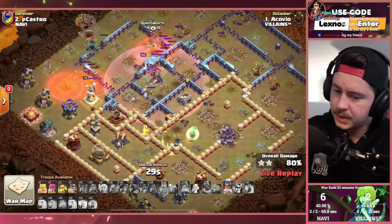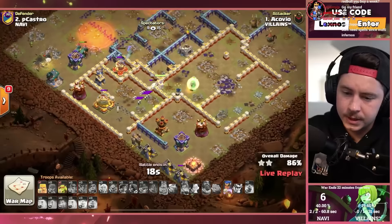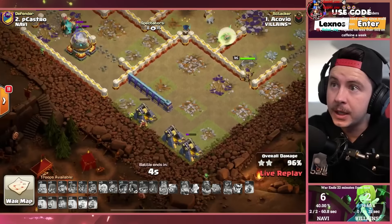Royal champion might save the day — two more root riders coming in from the flame flinger for backup. But he's actually out of time! I never even looked at the clock. He's out of time — rip the homie. Ten seconds to go, queen gets the wizard tower, wraps around the walls. RC ability — almost clutched up. Sneaky goblin archer... queen, hurry! Another 98!